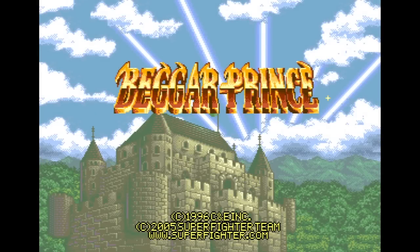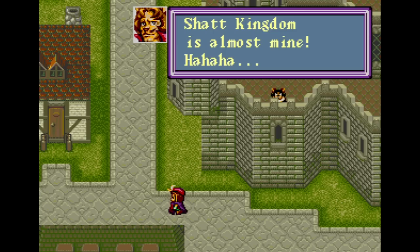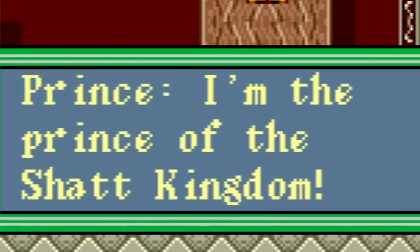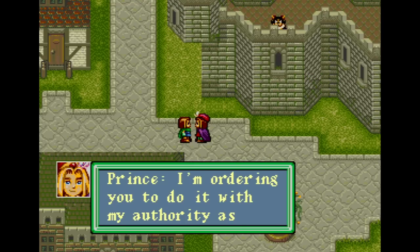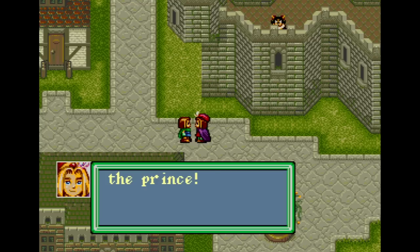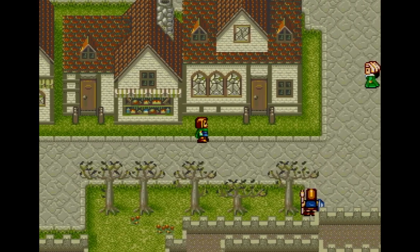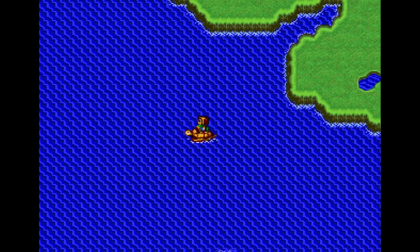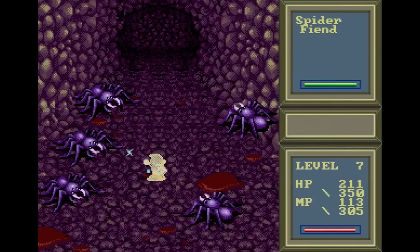Beggar Prince is an RPG originally released in Taiwan before being translated and receiving a modern release by Super Fighter Team. You are the prince of the Watt Kingdom — a spoiled brat who trades places with a pauper bearing an uncanny resemblance to you, only to realize you now have no way of getting back home. So you set out on a quest to reclaim the lost treasures of your kingdom as a means of proving your real identity. This is a very by-the-numbers RPG for the time. Visually it's not bad, though the story does little for me and the music even less. Overall though, this game is not bad.